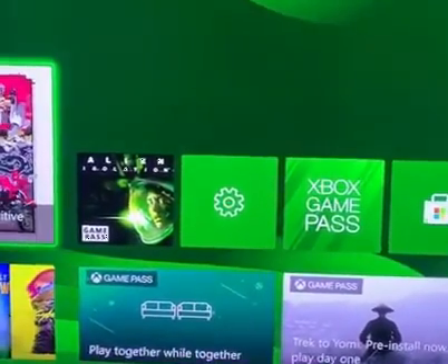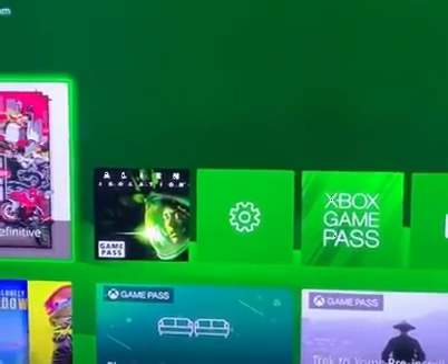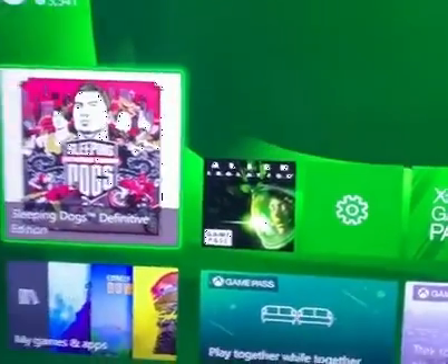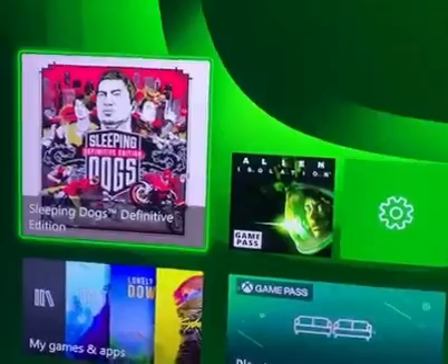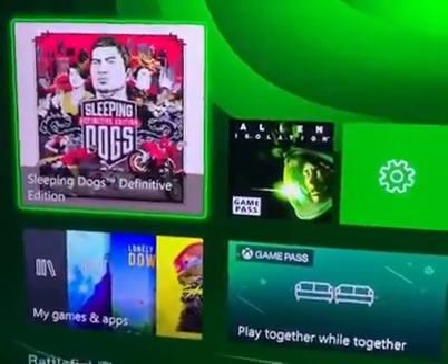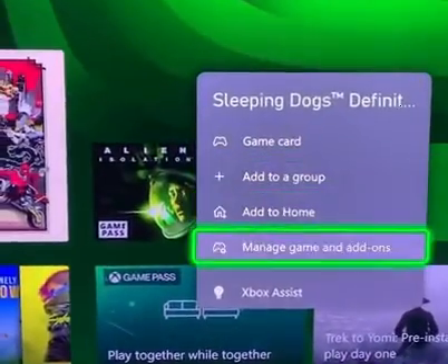Hello guys, so if you're wondering how you can enable the FPS Boost, I can show you how to do it in less than 60 seconds. First of all, I'm gonna go to a game that supports the FPS Boost — you can find the link down in the description. We're gonna click on Settings, then go all the way to Manage Game and Add-ons.